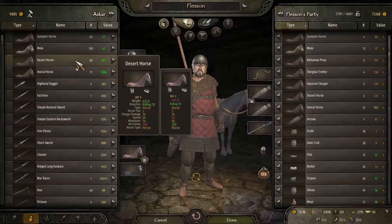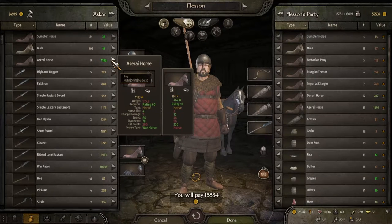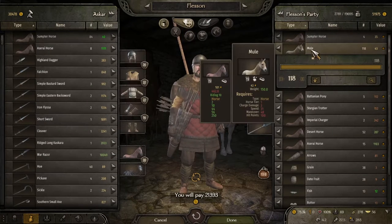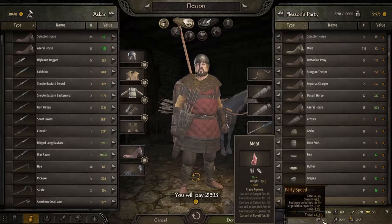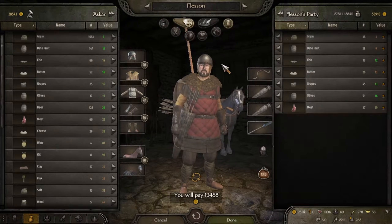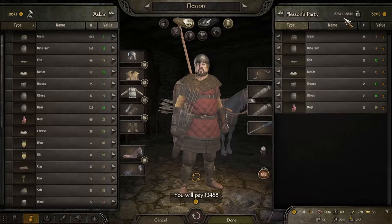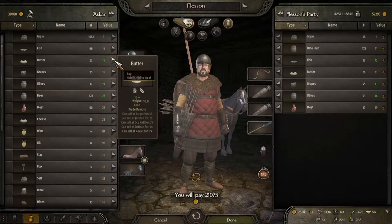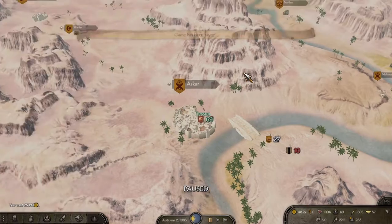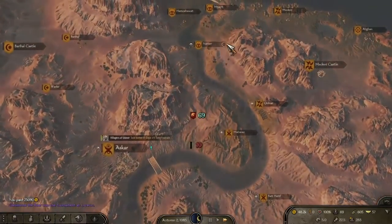So once again we are going to do the same thing we just did. We are going to take all these horses because they're under 300. We're going to take just a couple of the war horses — they're a little expensive and we're not selling many. We are going to take the mules, as many as we can possibly take. I'll sit at a 4.4 speed. Let's get up to a 5 speed — we'll deal with a 5 speed. It's not as many horses but I'm fine with that. Once again we have a ton of room sitting here, so let's grab all the dates, all the butter, all the beer. Let's head up to Sanala, pick up some more dates, some more beer, and some fish.